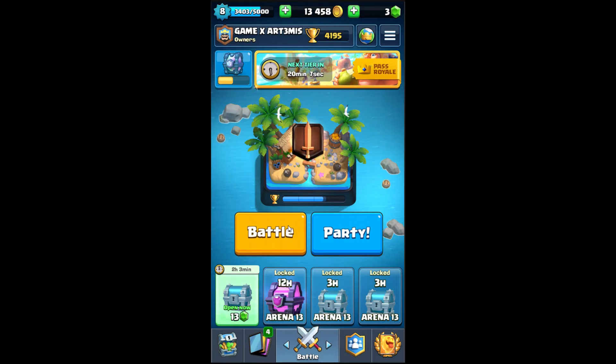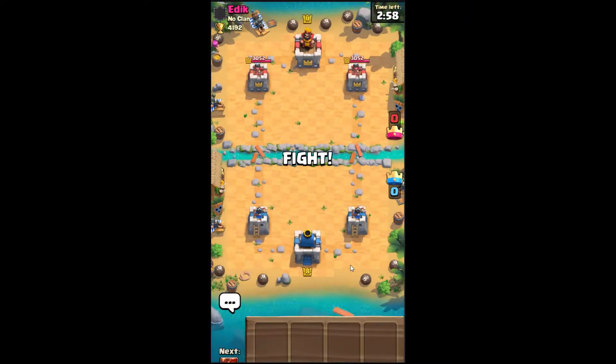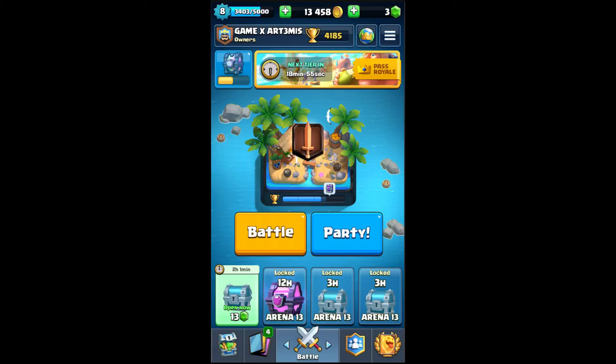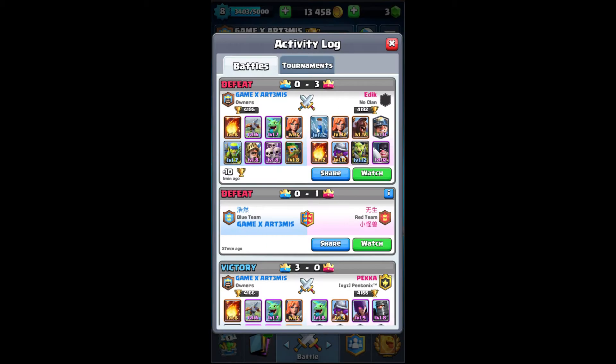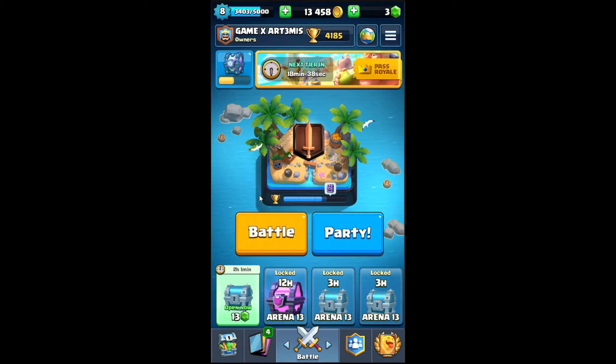I won that one, so let's go! But okay, this is a bad choice — I'm up against a level 11 player. I'm just going to sit this one out. So I'm back — just look at that. He defeated me on his first push. It was too quick, so I'm going back to my normal deck.